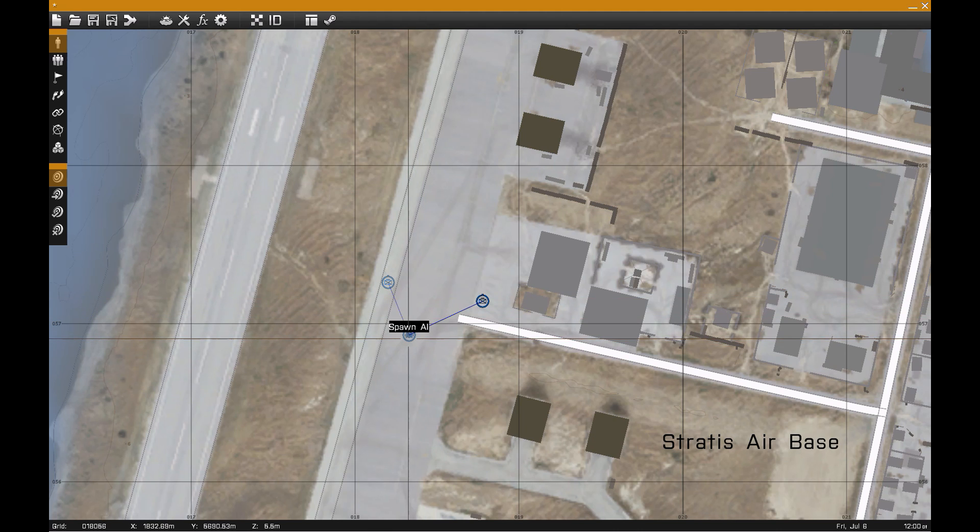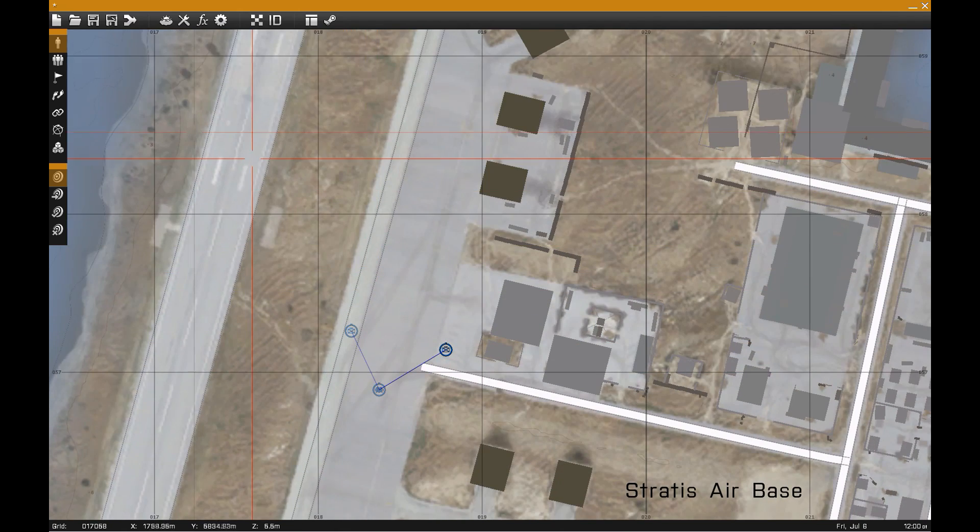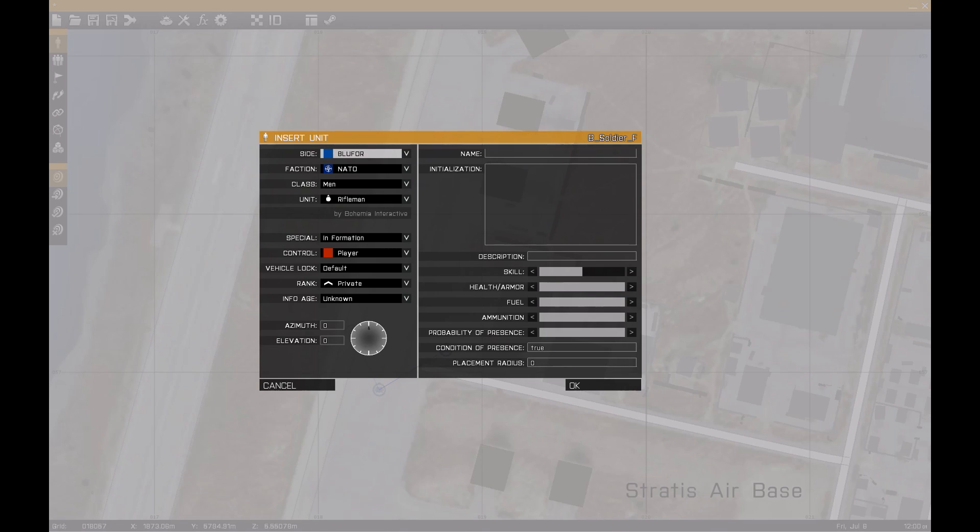The way this works is the Spawn AI module is what spawns the units. If you don't attach anything to it they'll spawn right on the module, but when you attach the spawn points it'll pick one of those points - you can have as many as you want. Then we'll go ahead and add our player in and set them so they don't shoot at me.